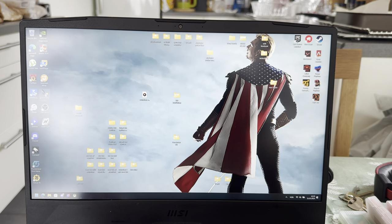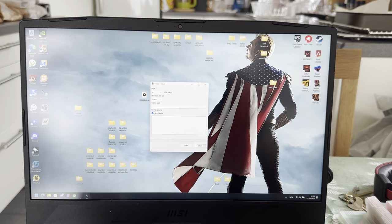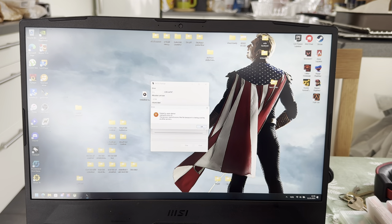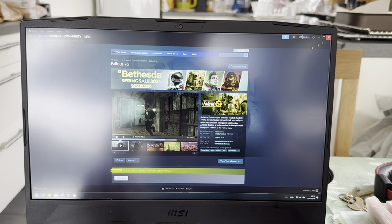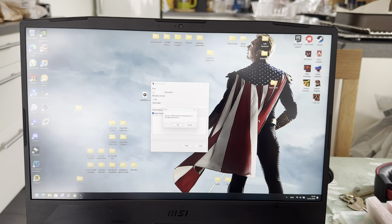I just downloaded... not FAT... what is that called? Fallout 76. Real good game - 125 gigs. Correct. Start format. All data will be lost. Failed to open drive - it is being used by another process. Let me just close everything out. Yes. Start.